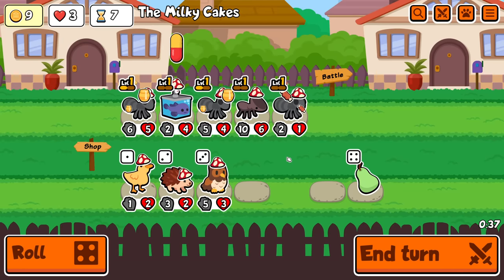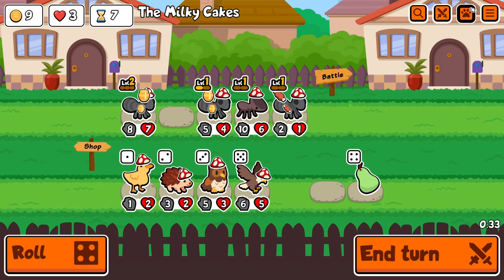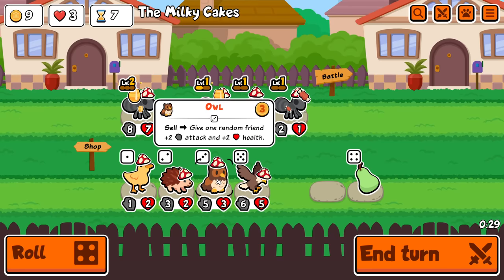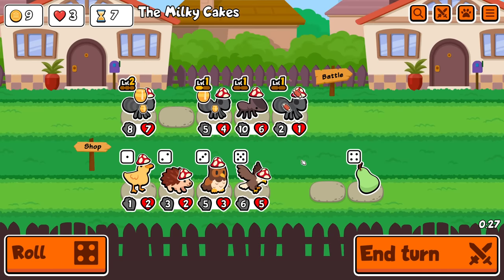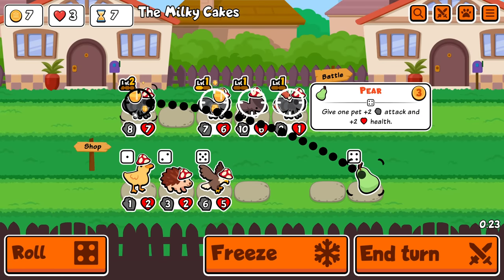Yeah, just stack stats on there. Show me something nice. Eagle — can I pill that for anything good? Not really. I could do this, but I don't know if I'd be able to get stuff. I'm trusting this won't hit that one. And it didn't. Great.